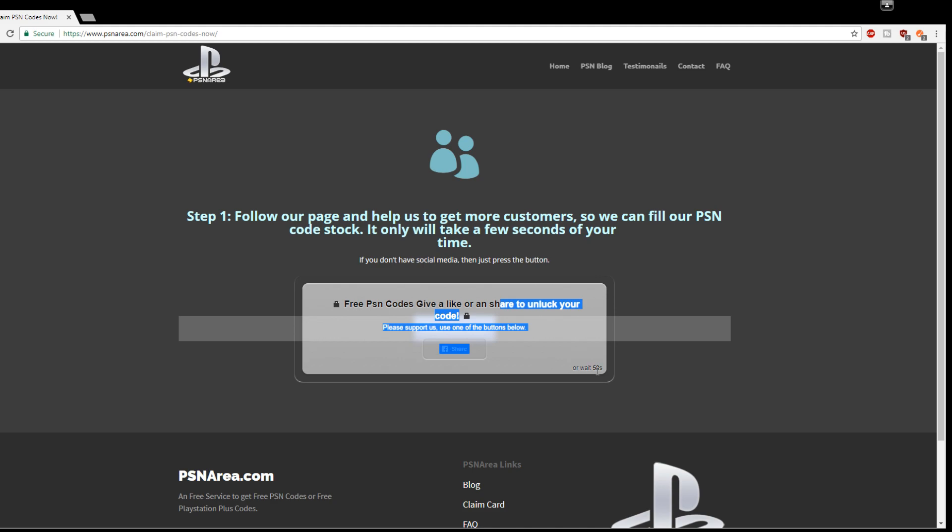Basically, I'm just waiting on this website. It's telling me to wait 70 seconds or like them on Facebook. I just wait here until I complete that 70 seconds, then I'll be back once I'm at the page where it lets me select the code.